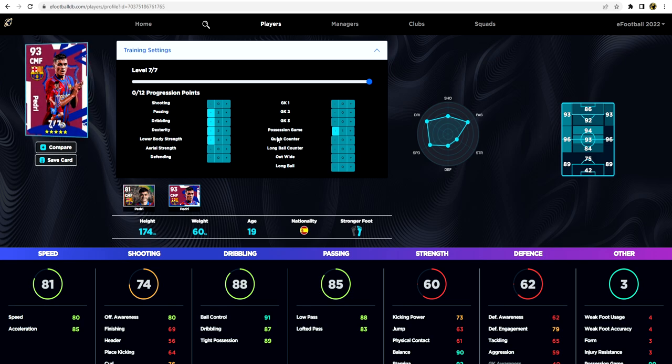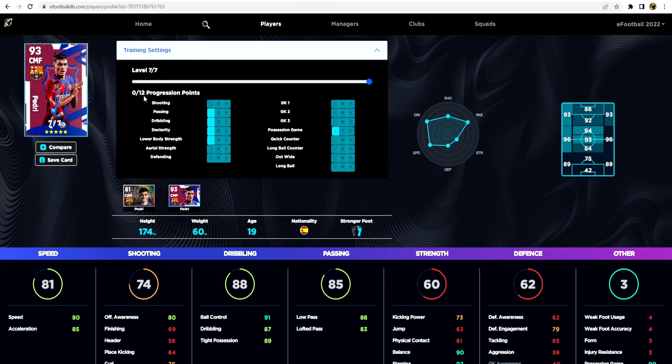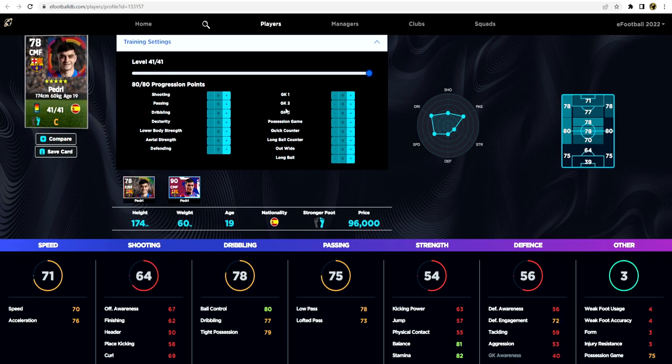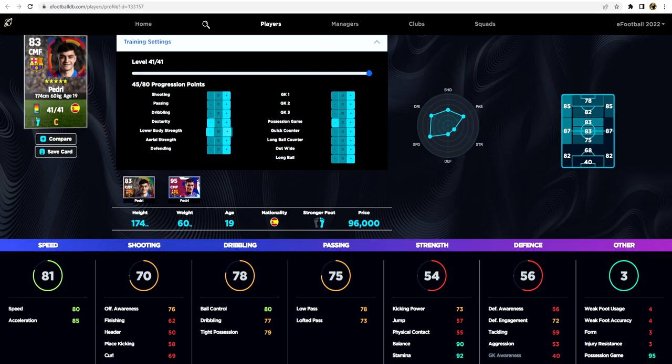At 93 overall CMF, the legend Pedri has 90 balance, 92 stamina, 91 ball control, and 85 acceleration. But if we go to his regular card, he has 41 levels with 80 progression points, compared to just 7 out of 7 and 12 progression points on the legend — a huge difference. This is one of the best standard cards in the game. Once possession is up, we have 78 progression points to round Pedri out. We can bring speed up to 85 and acceleration up to 80 without much hassle, putting him on equal footing with the premium version.